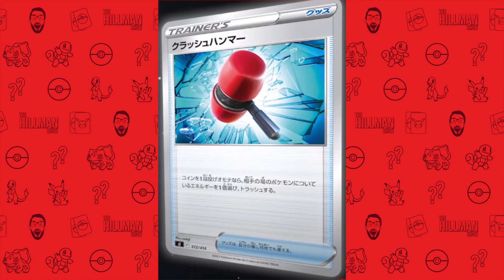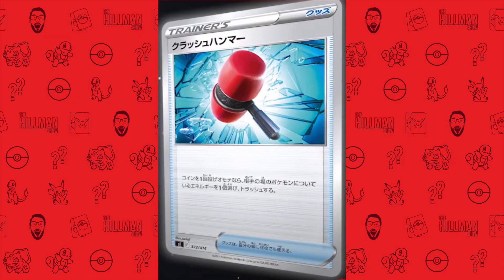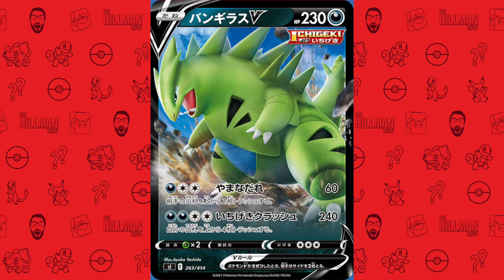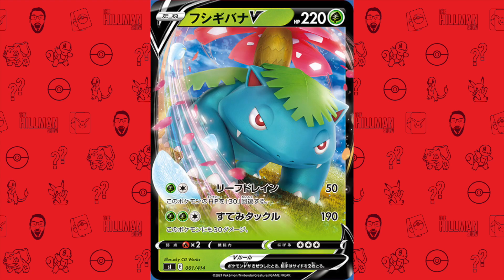Crushing Hammer will also see a reprint with its artwork from Sword and Shield Base Set, but with the F regulation mark. This will extend the card's legality for another two years. Some of the decks will contain the following reprints: Jolteon V, Tyranitar V, Umbreon V, Rayquaza VMAX, Rayquaza V, and Venusaur V.